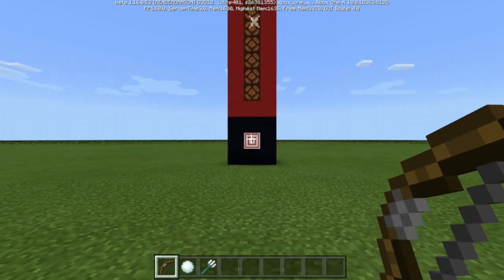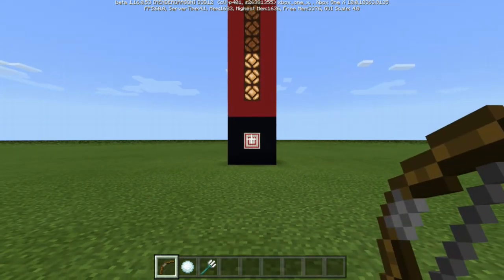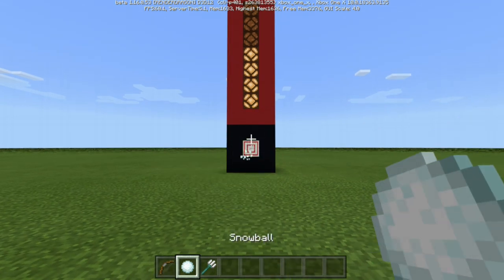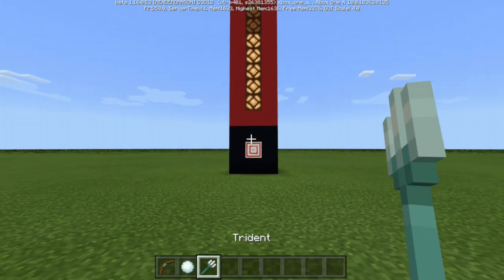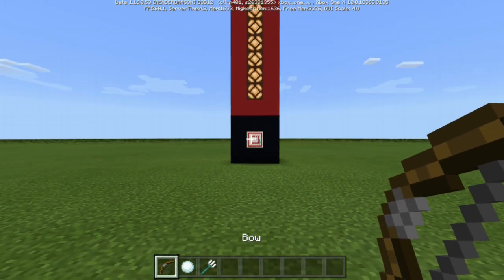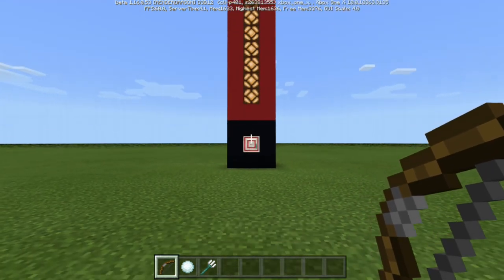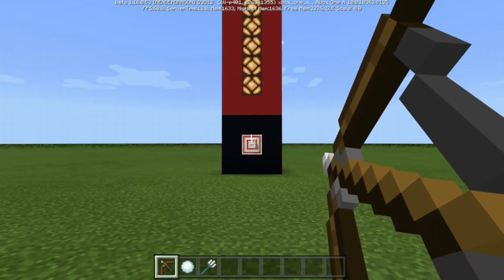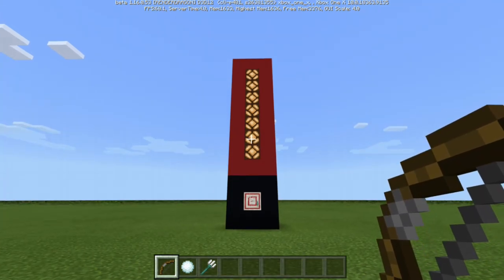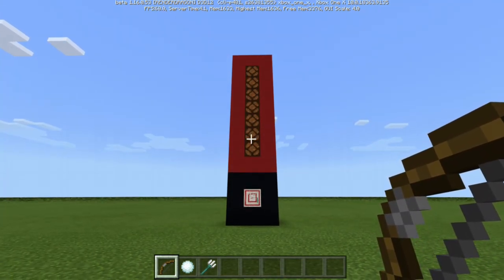Hitting the target will light up the redstone lamps, and the first one to get to the top to ring the bell wins. So let's go ahead and demonstrate this. And I know this is called Arrow Races, but if you really want to, you can use snowballs or tridents. Remember, you are racing your friends, so you want to have at least two or four of these set up so everyone can play. The first one to get to the top and ring the bell is the winner.